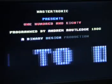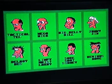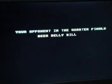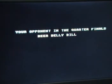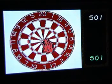There is a two-player game, but I'm sitting here on my own, so you press one for a one-player game. You get a selection of characters shown on screen, and then eventually it tells you your opponent in the quarterfinals is Beer Belly Bill. It's a straightforward game of darts — first to win two sets goes through to the next round, and it's 501.